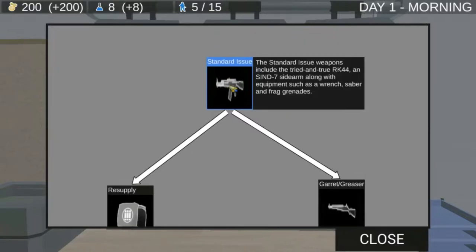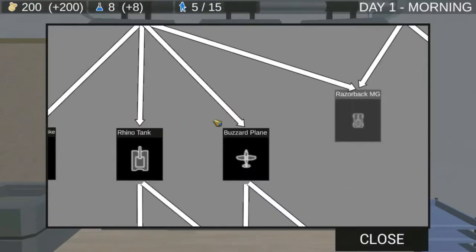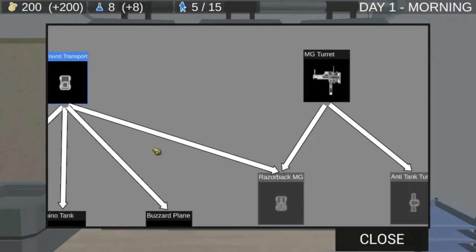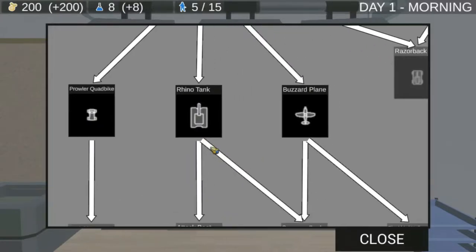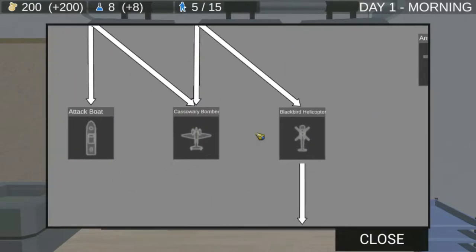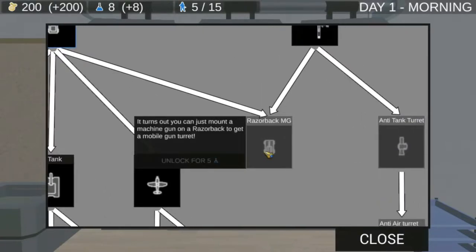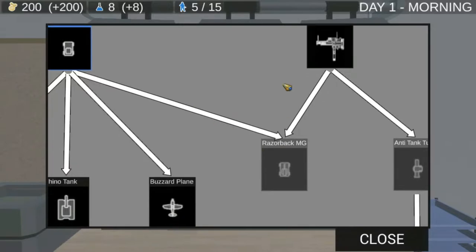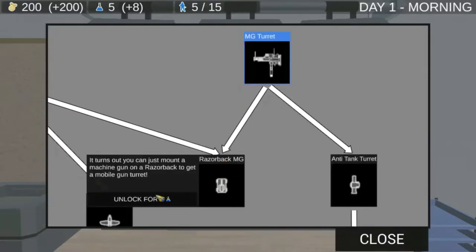The standard distribution is decent already. The AK is pretty good. The pistol is trash though. Over here we have the equipment — vehicles and heavy equipment? We have the MG turret, the ground transport. I can unlock the buzzard plane, rhino tank, prowler clawed bike, razorback MG, and many more things. In the end, I can get the raptor helicopter. But for now, I'll try to get the Razorback MG.